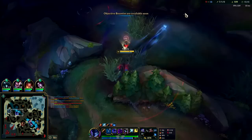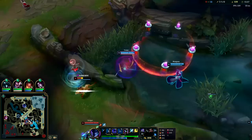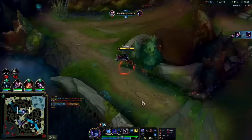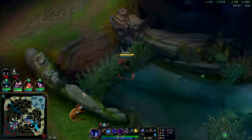Using your Q to get around the map is a little bit faster — don't use it though if you're not going to have it up for your next camp. Teammates were able to pinch — down goes Veigar. I have a feeling this is going to be an FF15 type of game. If they FF at 15 or 20, we'll do a part two.